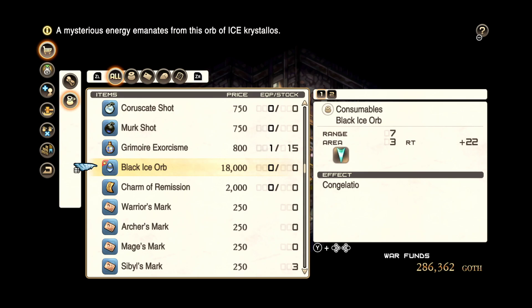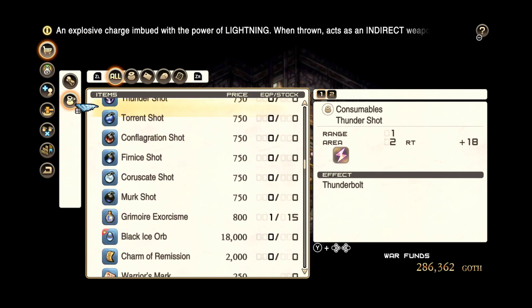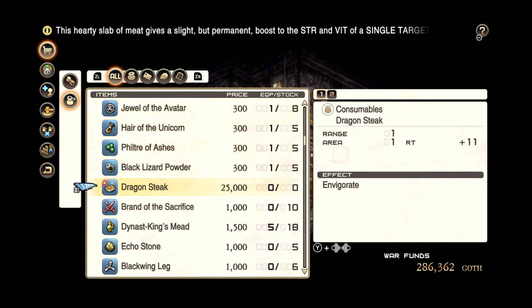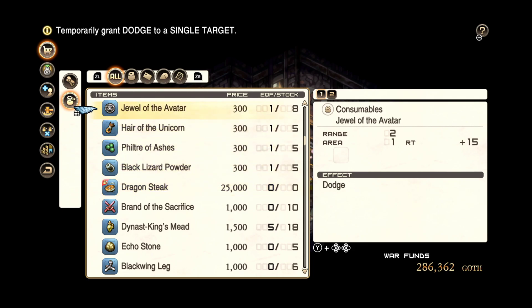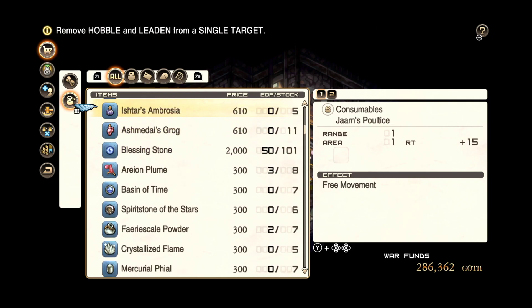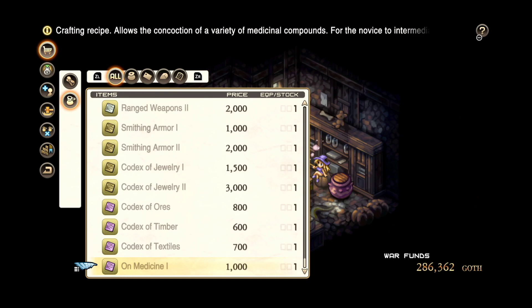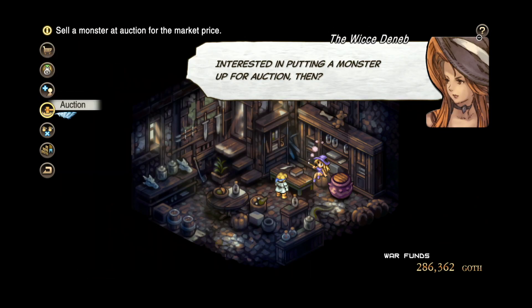We don't know what that does. Seems like a very strong item with a huge range and a pretty big area of effect - and that was from the dragon. Anything else? Dragon Steak - Invigorate. Oh look at that guys, that's pretty expensive stuff. Let's try it again, let's see what happens.